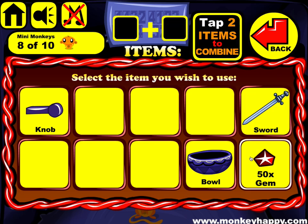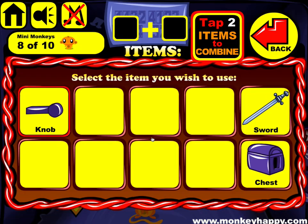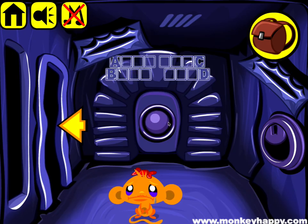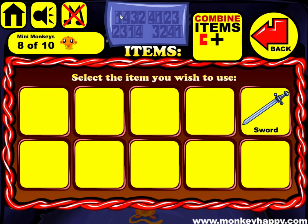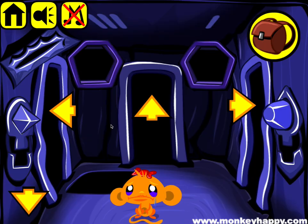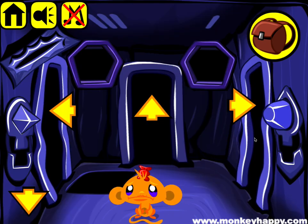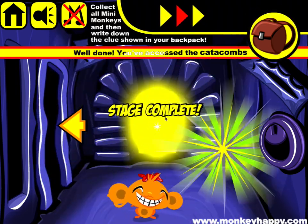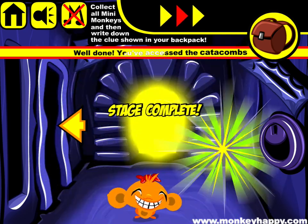Now we've got the 50 gems so we can give them to this dude. We get the chest and combine the knob, get the sphere and put it in here. As you can see this is A, B, C, D — so this is one, two, three, one. Push that to open and that's how you complete monkeyhappy.com stage 646. Hope you enjoyed it, thanks very much for playing, and I hope to see you next time.